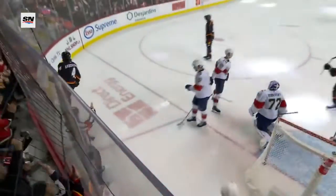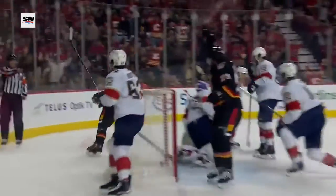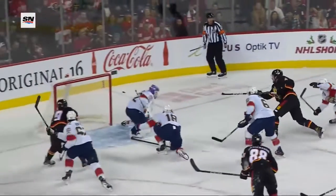Rasmus Anderson buries the rebound — 3-0. That play causes Bobrovsky all sorts of problems. He picks it up late and then kicks it out right onto the stick of Rasmus Anderson — a big juicy rebound. You've got to feel for Bobrovsky because it's been a terrible start to the year. He knows it — he can't make a big save or a timely save. Watch him boot this one out right to Rasmus Anderson.